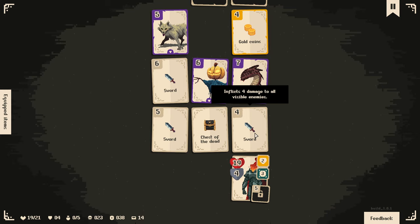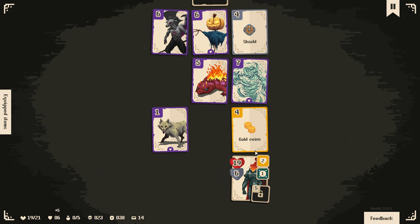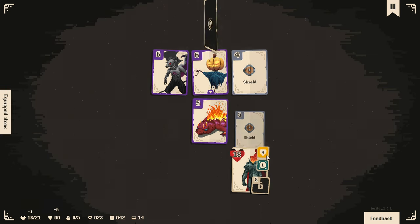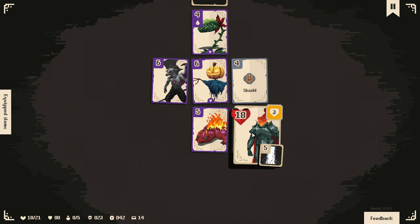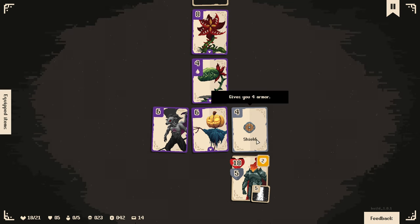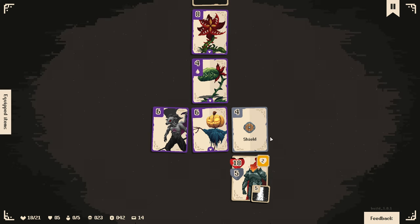I think we jump on the sword - that actually takes us less damage. And again, I don't really want to spend my skulls. Shield. We're actually going to take quite a bit of damage here - painful, but there are lots of shields on the way. This thing is going to suck. I could pick up the shield here but I actually don't want to - this is going to do eight damage to me. I gain four from the shield but then take eight from this thing: four damage and then four poison. So it's a net loss of four.